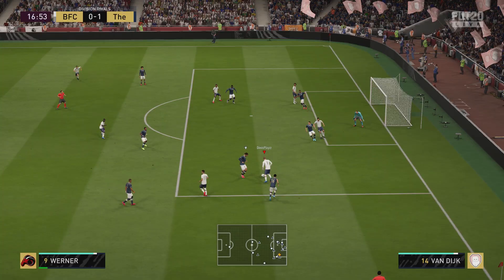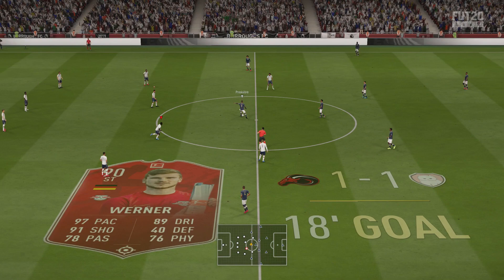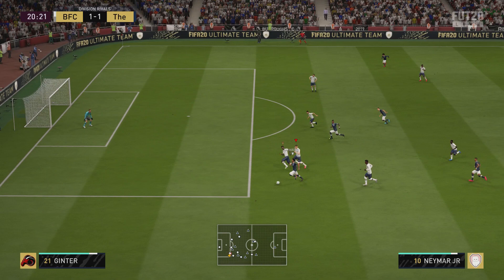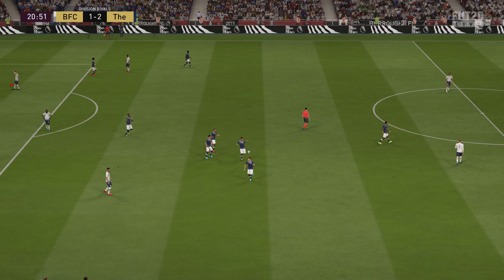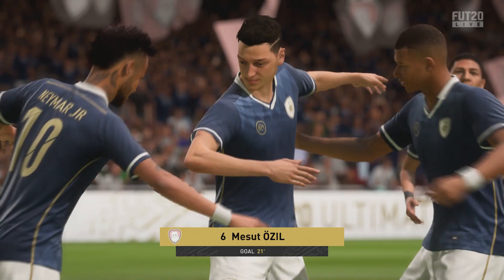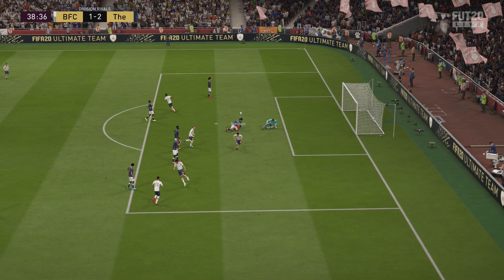We get to 1-1 — not doing the toxic celebrations yet, saving that for when we're ahead. Team of Verner ties it up. We bring Ginter out and look at that pace — he's catching up easily. Then we go 2-1 down again, and the opponent is dabbing. He's toxic. But we pull it back to 2-2! Still holding off the toxic celebrations for now.